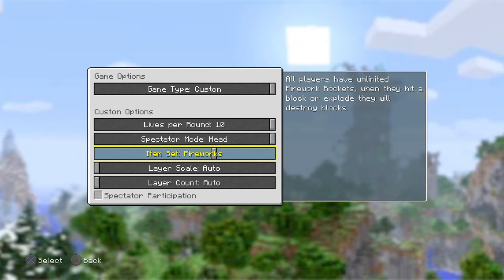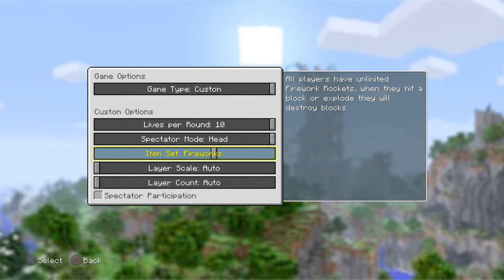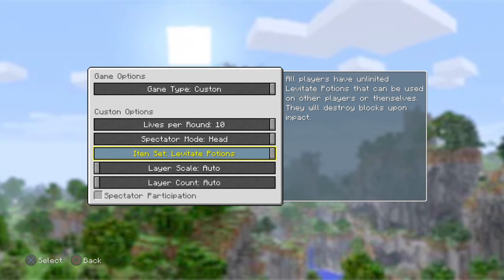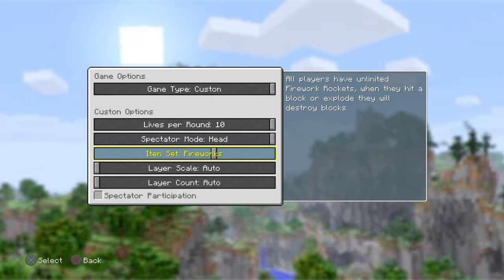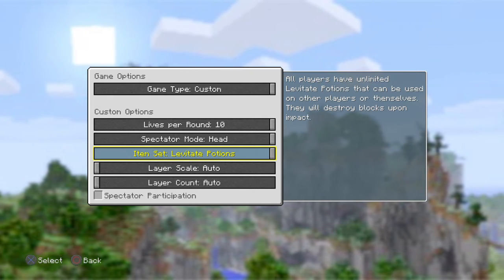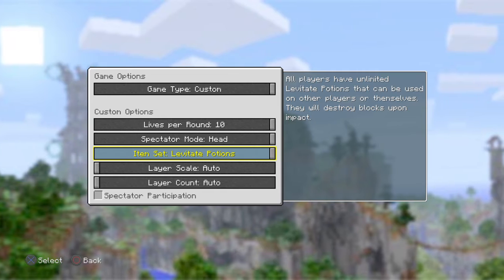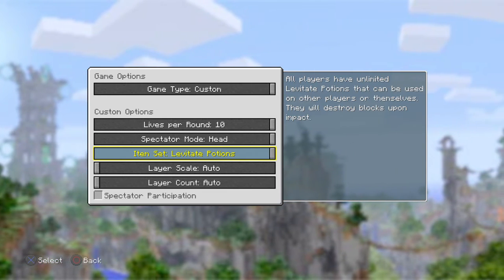There are also fireworks - I haven't tested that out yet but I will later. And levitate potions: all players have unlimited fireworks; when they hit a block or explode they will destroy blocks. All players have unlimited levitate potions that can be used on other players or themselves, and they will destroy blocks upon impact.